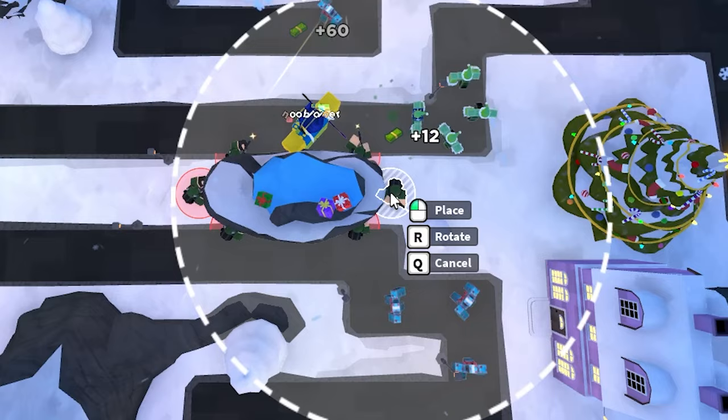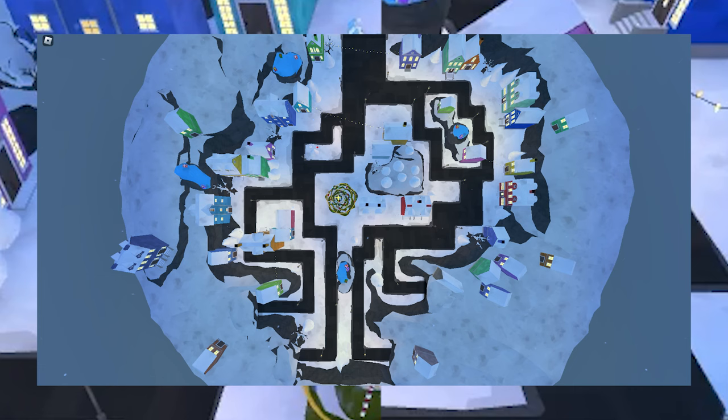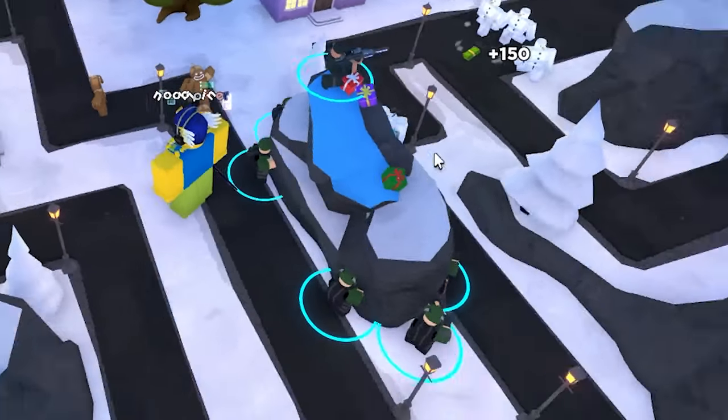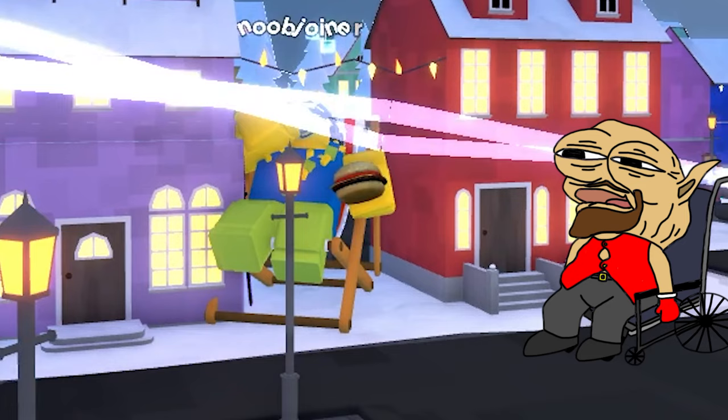After that, place 3 level 0 militants at this spot, and place 2 level 2 pyros, which have to be positioned in these 2 places. Upgrade this level 1 militant in the middle to level 3, and at this point, just get a single ranger and keep upgrading until you kill the Rept Elf, which will get there slowly.